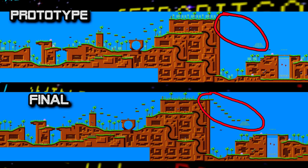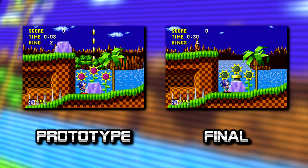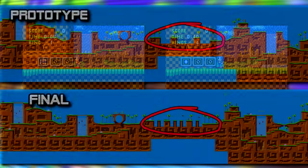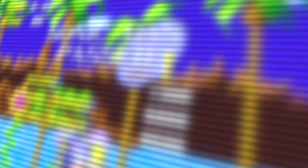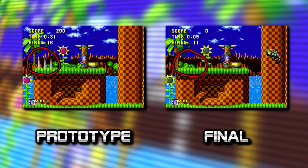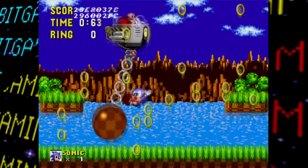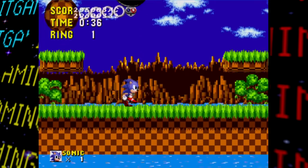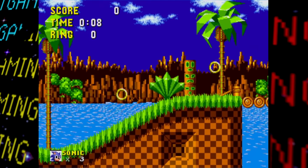At the highest part of Act 1, platforms haven't been added yet. Act 2 has much of the same — some added or removed rings and springs, changed monitor items, and added platforms. Act 3 similarly has changed monitors and removed spikes. The boss fight remains unchanged, and notably at this point in development Green Hill Zone was the only zone to feature a functioning boss battle.